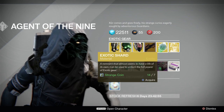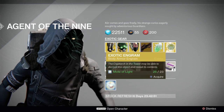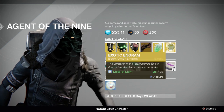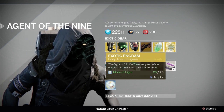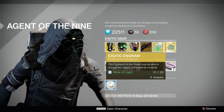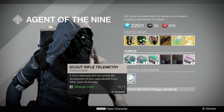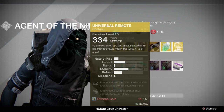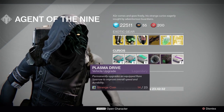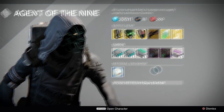Then we have Exotic Shards for 7 strange coins, and Exotic Chest Engrams for 23 motes of light. If you didn't get a set of Purifier Robes yet, or some of the other exotics you're trying to go for, I wish you the best of luck. We have Scout Rifle telemetries, Hand Cannon telemetries, and Shotgun telemetries — pick some of these up so you can level up your Universal Remote. And we have the Blue Plasma Drive, the Green Emerald Coil Drive, and Heavy Ammo Synthesis as always.